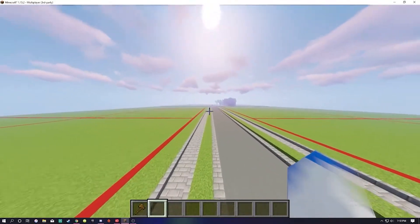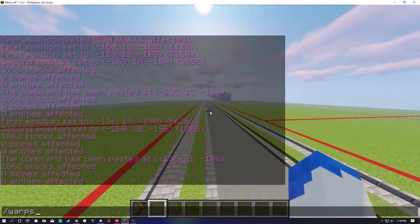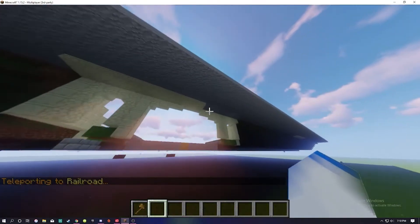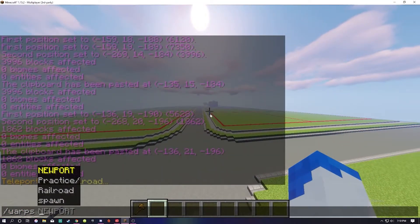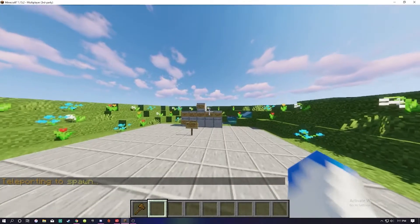Not only that, but we have some warps. We have the railroad — that's just going to be here for now — and the main city for now. There are some other warps: we have the practice area where I do my tutorials, we have Newport, and we have the spawn. Our spawn is just this, so you can tell it's super small so far.